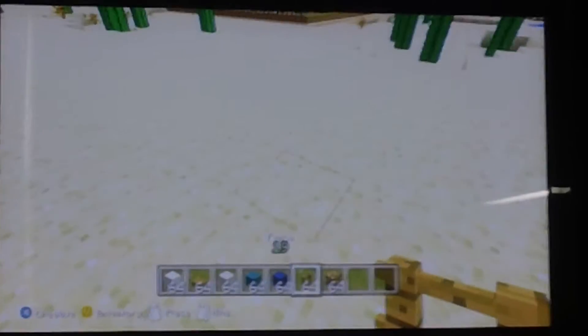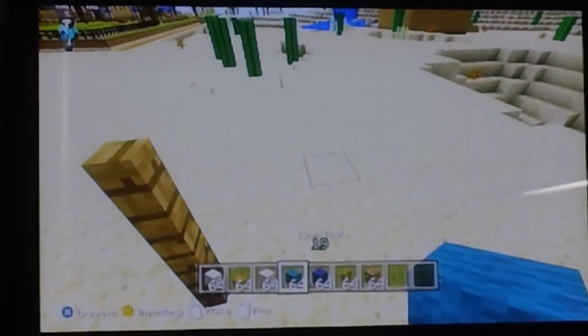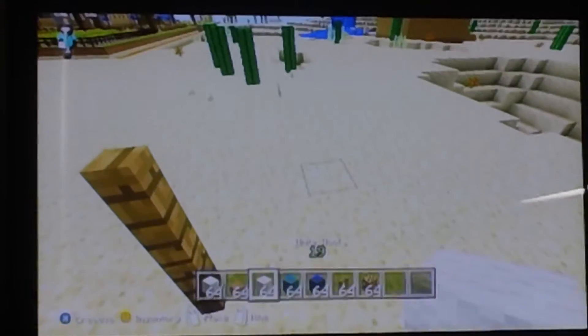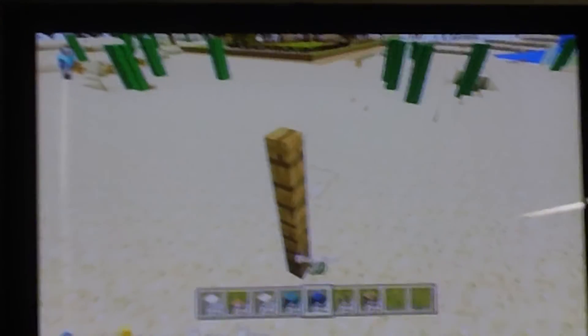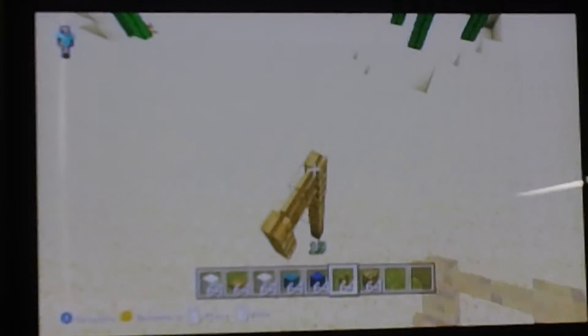The other thing I want to teach you how to make is an umbrella. So you want some glowstone, fence, blue wool, cyan wool, or white wool. I stack the fences up about four tall.